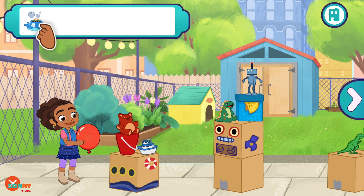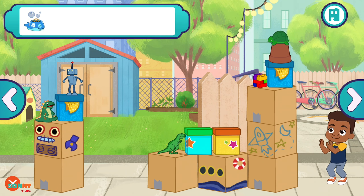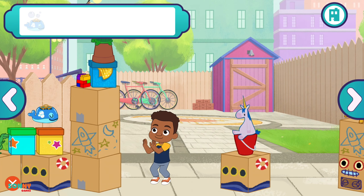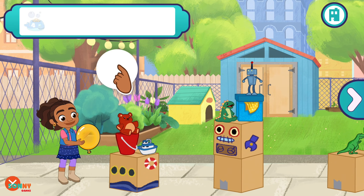Now you can place the bubble machine. Tap the bubble machine to add it to the backyard and drag it where you want it. Place the bubble machine where you think it could help you get over the tower. That didn't work. Let's go again.